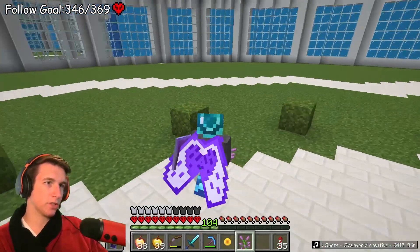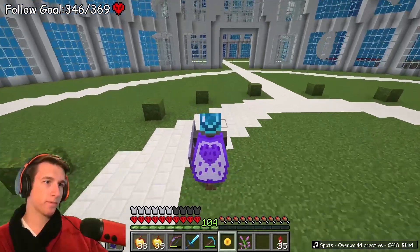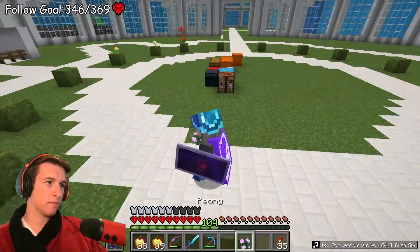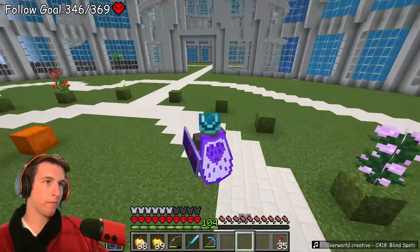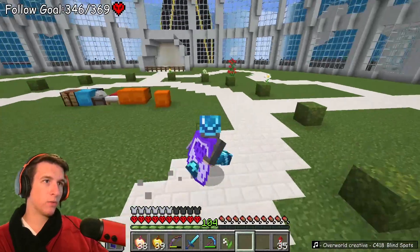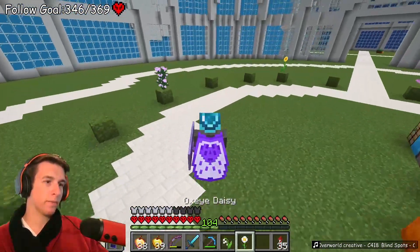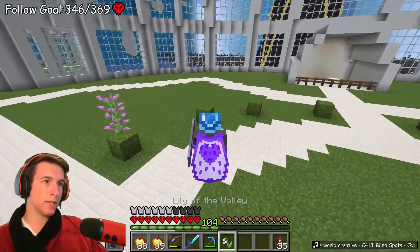There's four tall ones - that guy, that guy, and that guy - so we'll have a tall one in each corner. Which way does the sunflower face? It faces that way so he's coming over here. Sunflower, lilac, and then the peony which will go here. Another white one - we're doing color theory. We've got a white one there, another white one next to this guy.